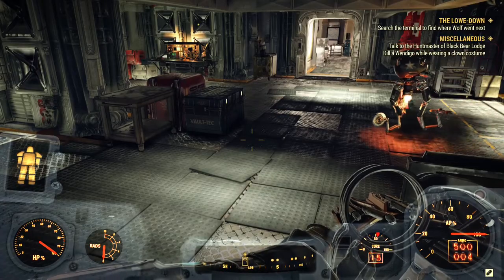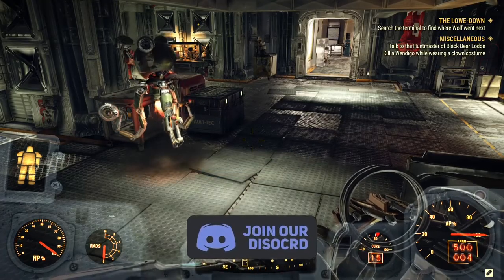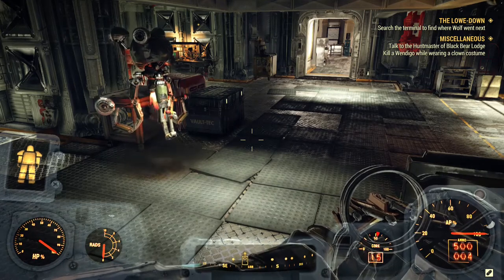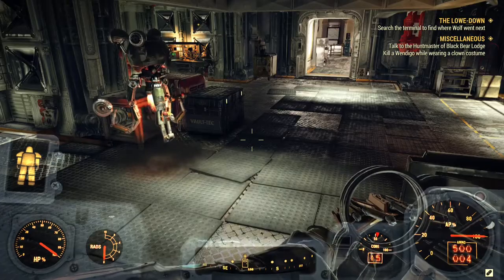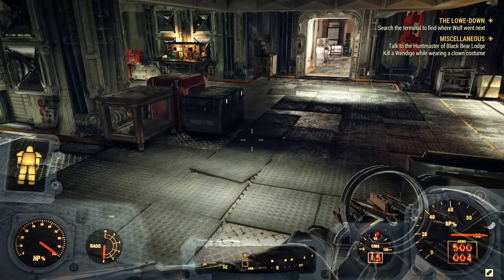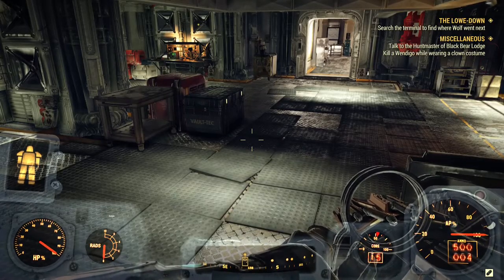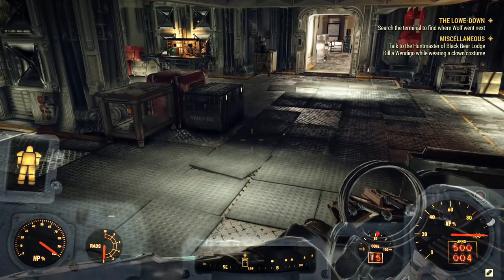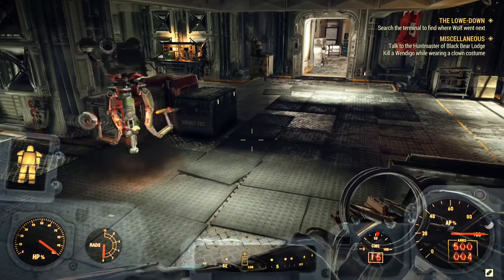By boss creatures, I mean creatures like Super Mutant Behemoths, Deathclaws, Fog Crawlers, Hermit Crabs, and creatures like that which are quite hard to find and quite tough. You could get it in random weapon spawns in those areas, or by farming treasure maps in the Savage Divide, the Ash Heap, the Mire, and the Cranberry Bog area. There's also a low chance you could obtain a copy of this weapon's plan from Daily Ops when you're between level 30 and 49, but the chances are quite low so I wouldn't count on it.